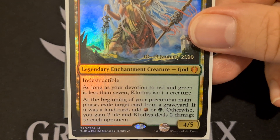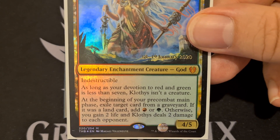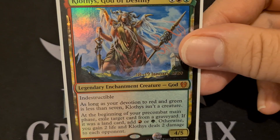Klothys costs one green and one red, and one colorless for a legendary enchantment creature, God — Indestructible. As long as your devotion to red and green is less than seven, Klothys isn't a creature. At the beginning of your pre-combat main phase, exile target card from a graveyard. If it was a land, add a red or a green. Otherwise, you gain two life and Klothys deals two damage to each opponent.